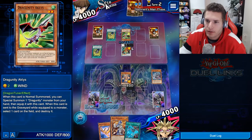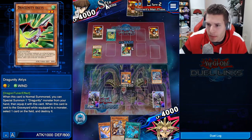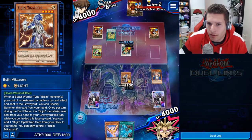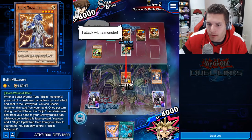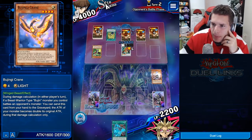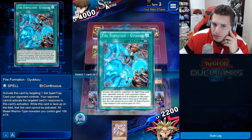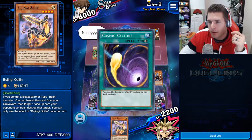Oh, you didn't do the thing — okay now you did. It should allow me to special summon. My opponent has to be thinking, why would you do that? We're only going to lose a little bit. If we can draw something good... Quillen! But Quillen's not a beast warrior, it's just a beast, right? Very cute.